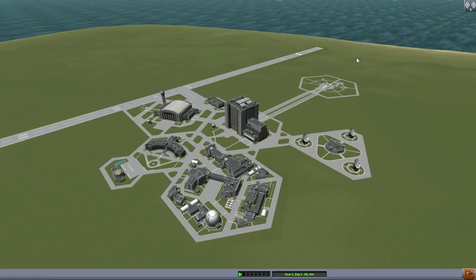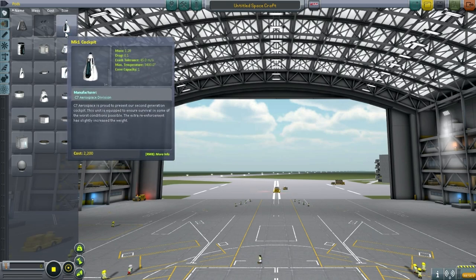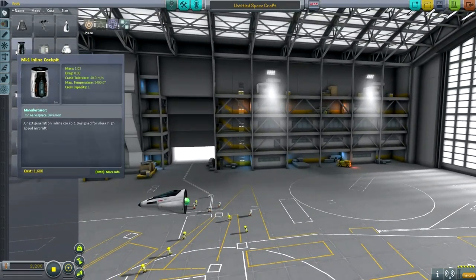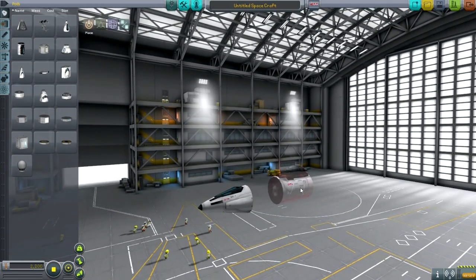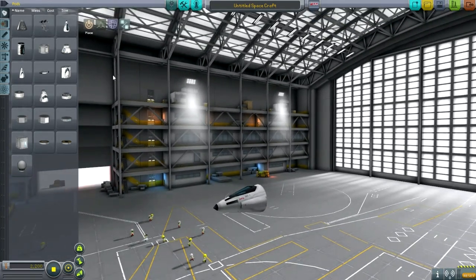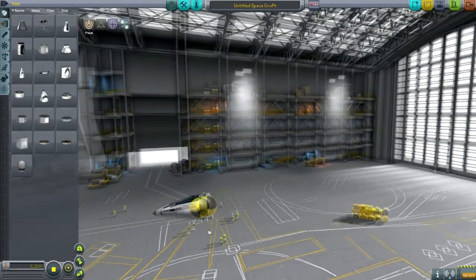In this exploration of sandbox mode I want to take a look at aircraft, something that would otherwise take a while to get to. This is the space plane hangar, and functionally it's very similar to the VAB — the vehicle assembly building — however it's oriented horizontally instead of vertically. Here we've got the mark one cockpit, the standard cockpit, and it's got a companion: the mark one inline cockpit.